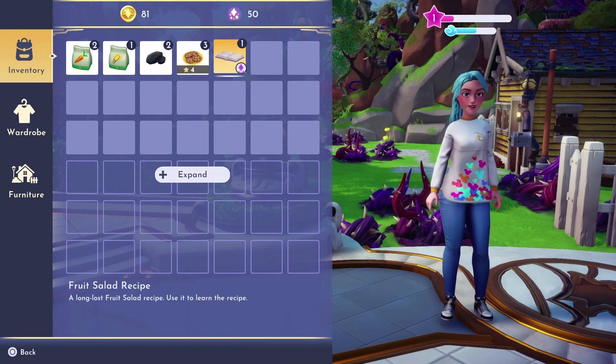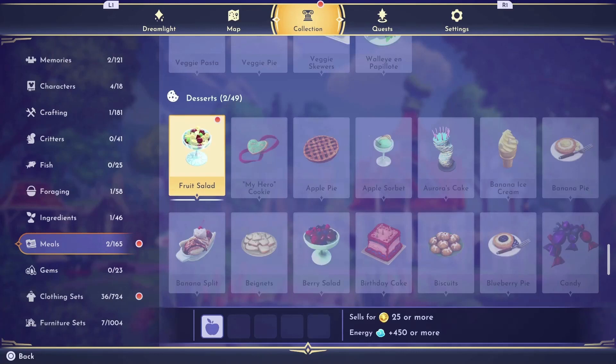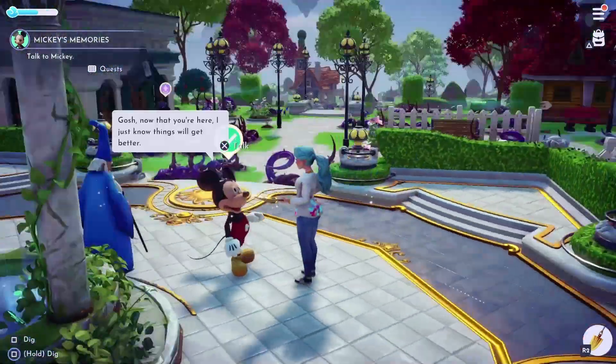When you have collected the recipe, open your bag and click on the recipe book to learn how to prepare a fruit salad. Once you've learned the recipe, head over to chat to Mickey.